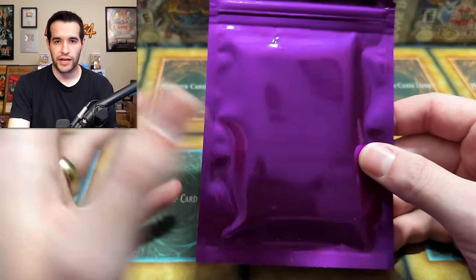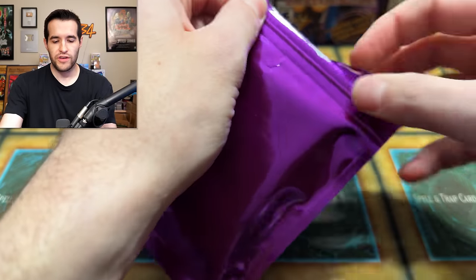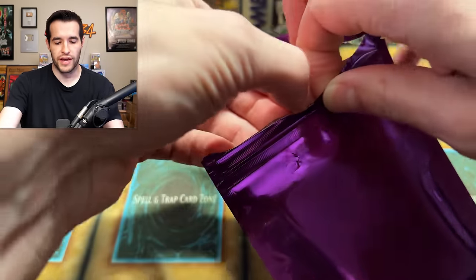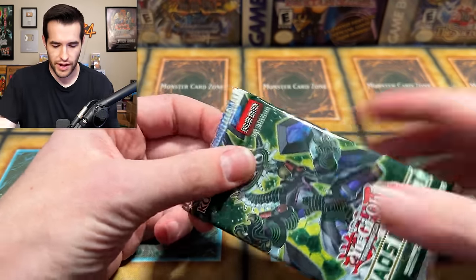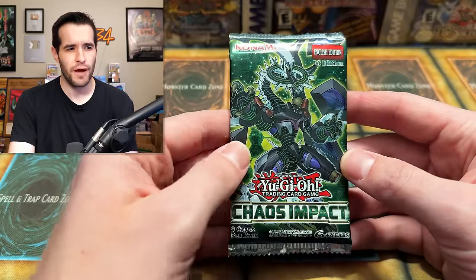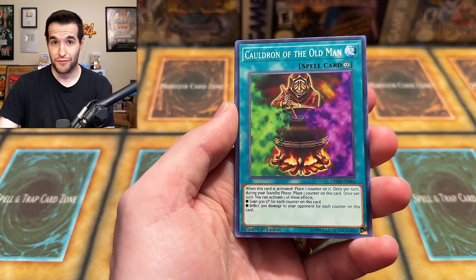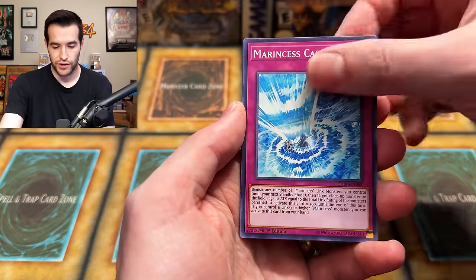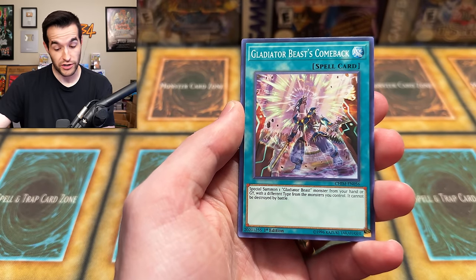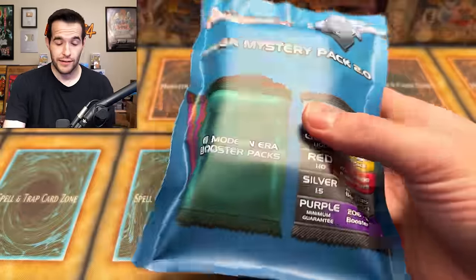Now here's our purple pack — this is the guarantee. You're going to get a purple at minimum; if you get a red or silver, those are better, so this is the worst one you'll get. This is Battles Legend — Toon Chaos is your big chase here. Chaos Impact — that's not IP Mascarena. IP Mascarena or bust — Starlight Rare IP Mascarena used to be a $1,500 Starlight. We have Dances with Beasts, Prometeer, Desert Locust. I have pulled two Mascarena before in the same case. Cauldron of the Old Man, Watt Train, Gladiator Beast Comeback — no IP Mascarena unfortunately, but pretty sweet pack.